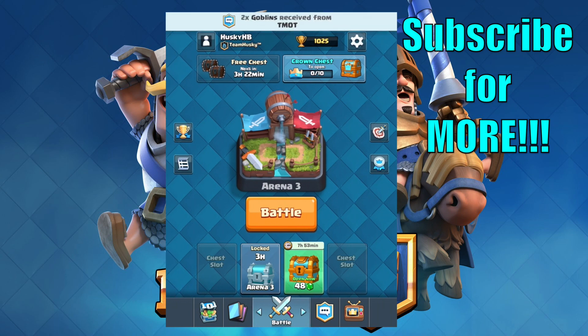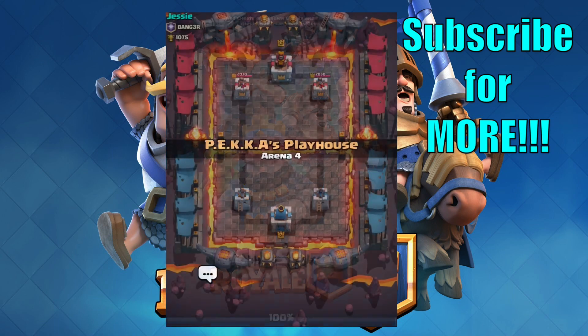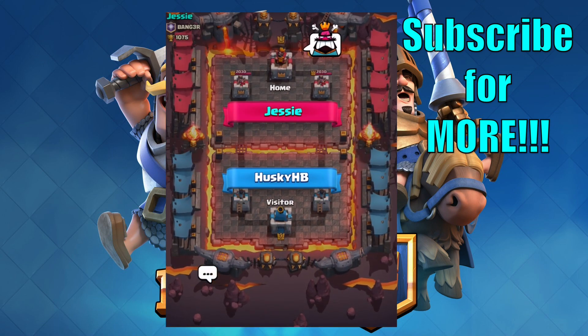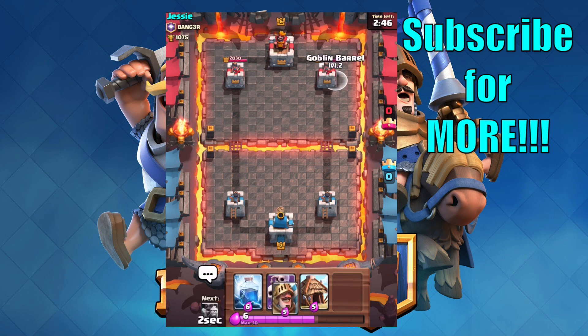I'm going to request for cards — I'll request for goblins since I'm almost done with those ones. Let's head to battle. Oh, I already got two goblins from someone. Alright, here we go — I'm playing Jesse.